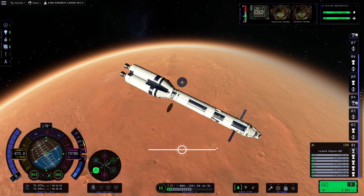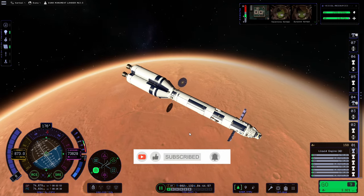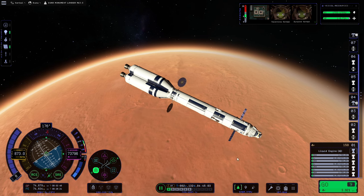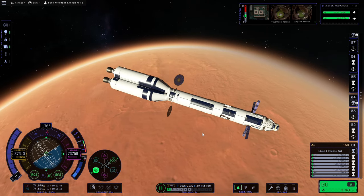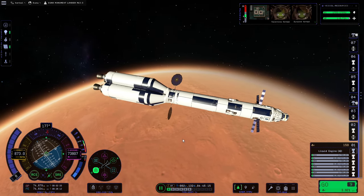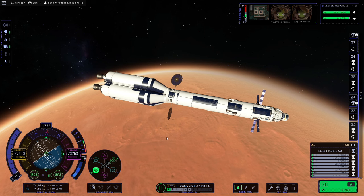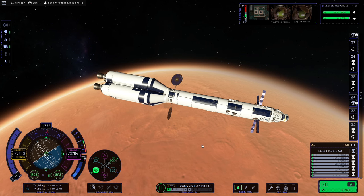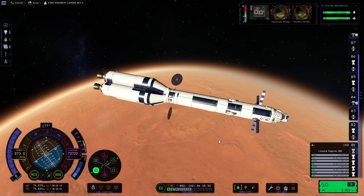Hello and welcome to part 10 of this Kerbal Space Programme 2 video series running through the For Science update. As you can see, we've already placed our rocket in orbit around Duna — we did this in part 9, and this rocket is from my Duna Monument lander build guide. We're going to leave this stage in orbit as a potential refueling station, because it's quite a fuel-intensive maneuver to get down to the surface, so it's always good to have backup fuel in orbit just in case.